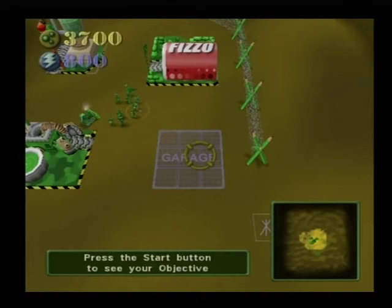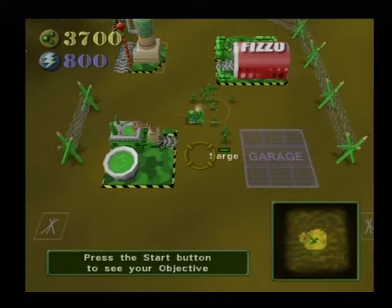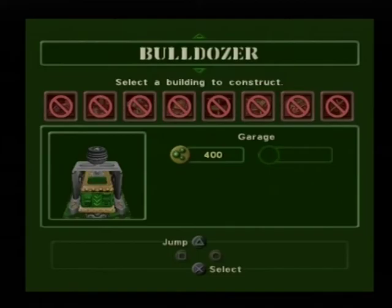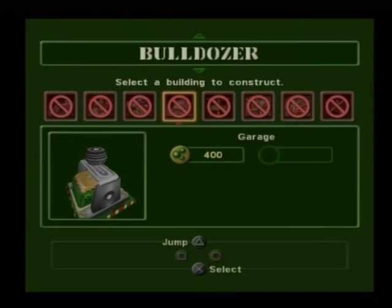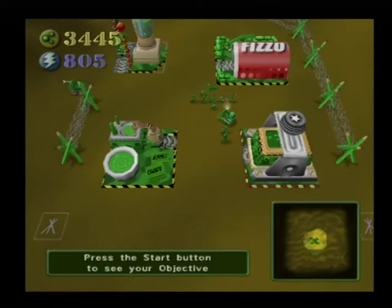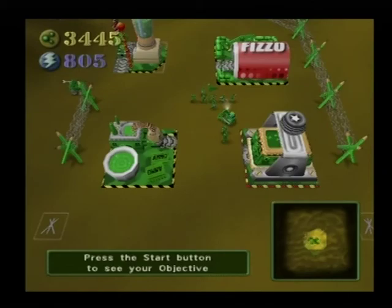If you pull up the build menu for the barracks, you'll notice that some of the units cannot be built. To unlock them you'll need to upgrade — highlight the upgrade button on the right side of the build menu and press the X button to upgrade the barracks. When the upgrade is complete, you will be able to build all the units listed in the barracks. Now try building some base defense — pull up the build menu for the bulldozer and construct a guard tower.